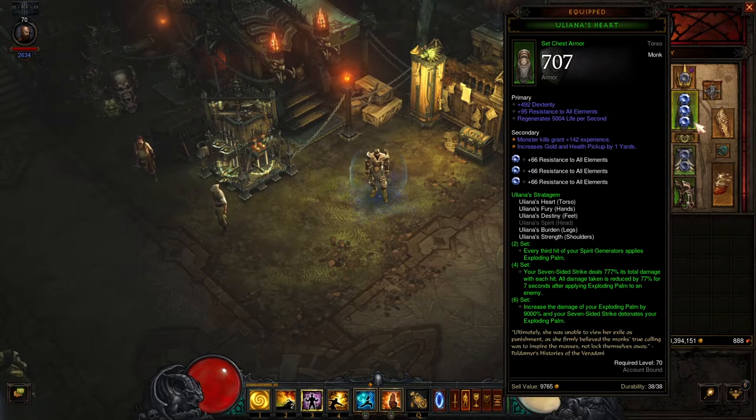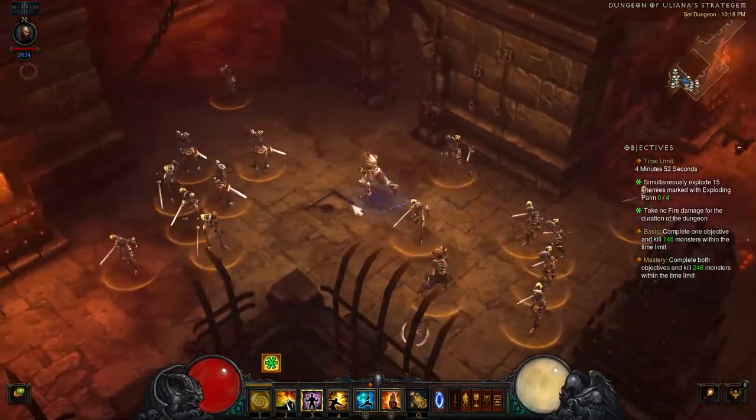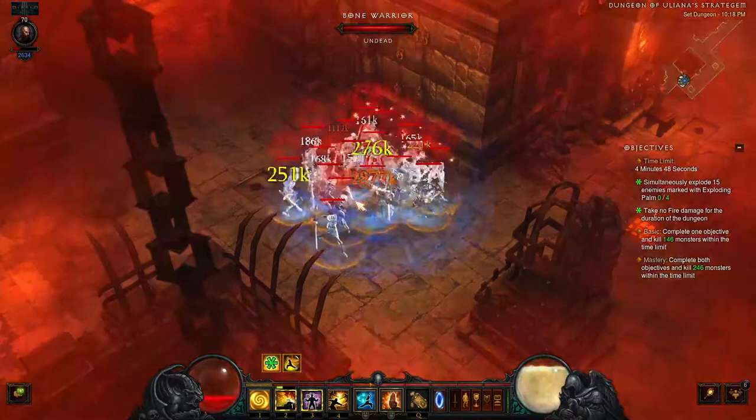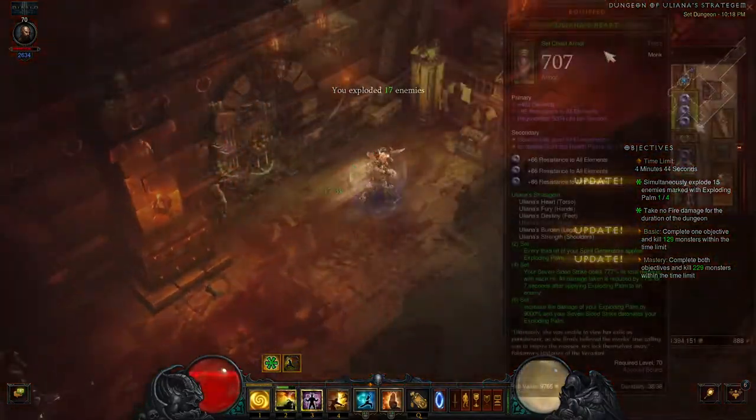To complete one of the primary dungeon objectives, some grouping of enemies is required, which we will be taking the Cyclone Strike skill to help facilitate. Cyclone Strike, Exploding Palm, and Seven-Sided Strike all cost a healthy portion of Spirit Resource and we will need to cast them frequently. Luckily, we are motivated to cast our Spirit Generator attack, Crippling Wave, often to apply Exploding Palm.